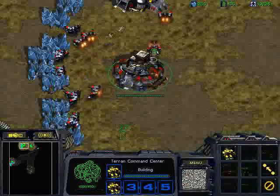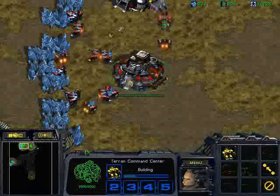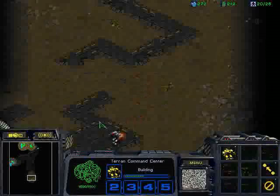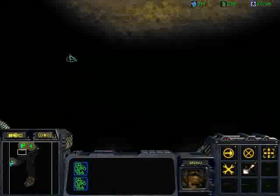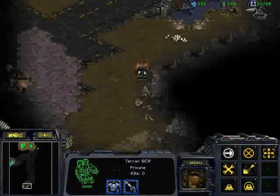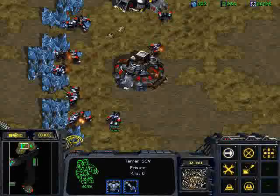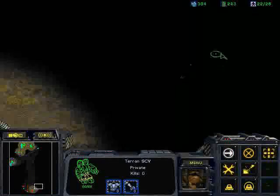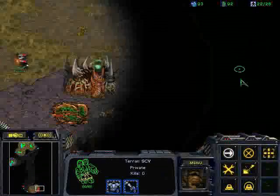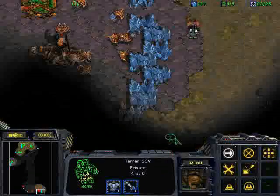Sometimes the SCV is going to die because it's so slow before you get to his main. But the most useful information you can get is whether he makes a 9 pool or a 12 hatch, and also if he makes a really fast gas — a really fast gas is usually a 2 hatch lair or a 2 hatch hydro build or something like that. Anyway, what I see here is that he is actually placing a 3 hatchery, so I'm thinking this is going great for me because a 3 hatch is a pretty good matchup for this build.